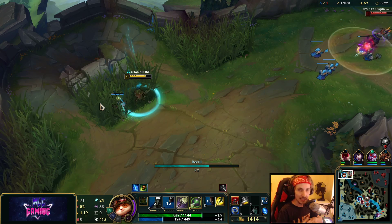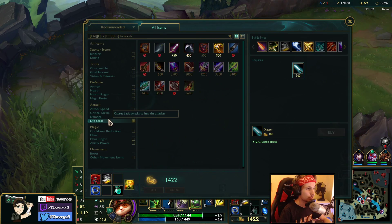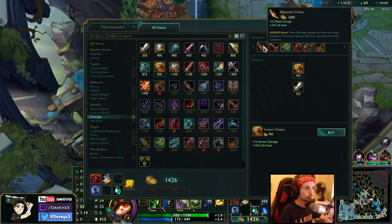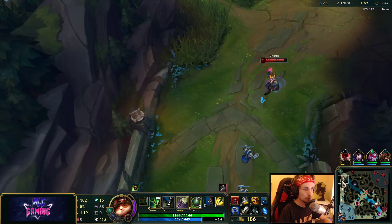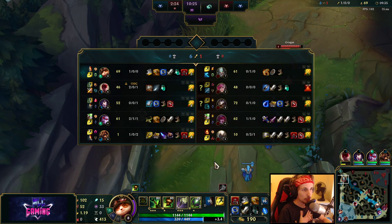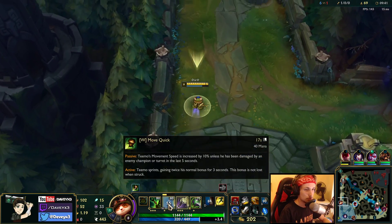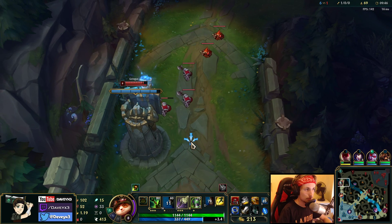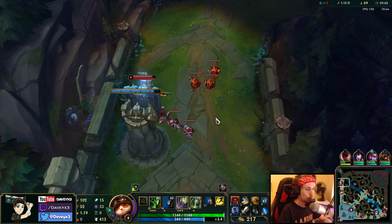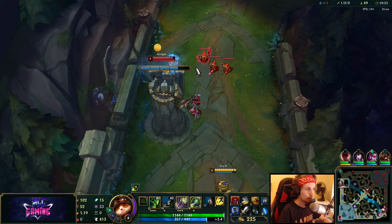We can afford the next item, which is going to be Lifesteal with another Longsword. We should be able to get back to the lane before he gets to push out the lane into my turret, so that's not going to be an issue. I'll use my W just to be a little faster. He might get at least one plating, but that's fine.